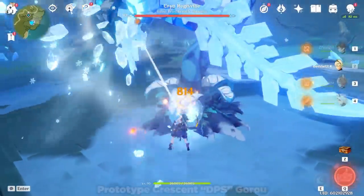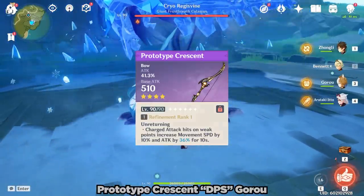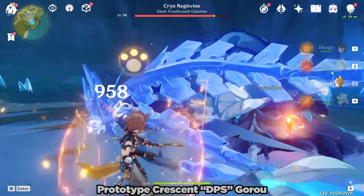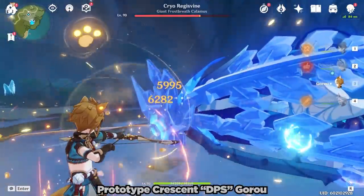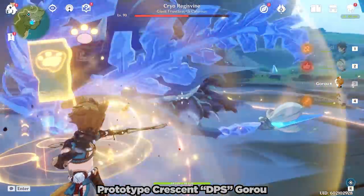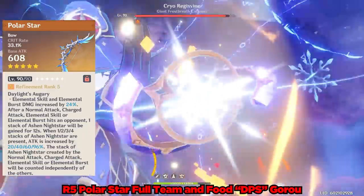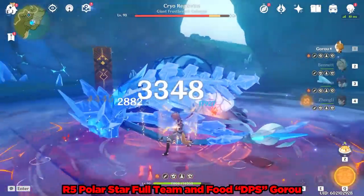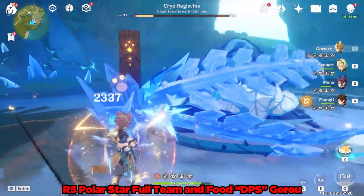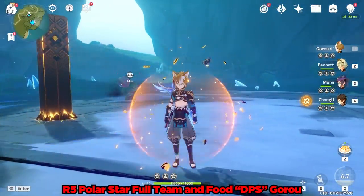Let's press pause on his support capabilities and instead take a look at his insane damage. We'll start with the free-to-play weapon, the Prototype Crescent, as well as the aforementioned 4-piece Husk of Opulent Dreams. He is able to hit for over 14,000 damage with his elemental skill, and each tick of his burst is critting for over 6k. Unfortunately, this is nothing to write home to Kokomi. But what if we cranked up his damage with a Refinement 5 Polar Star and a team? He was miraculously able to barely destroy the Cryo Regisvine within a single Q window. What a rough performance.